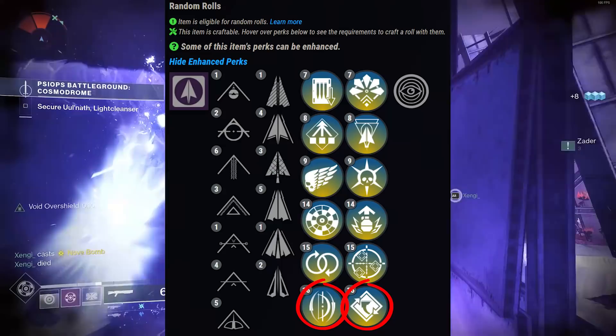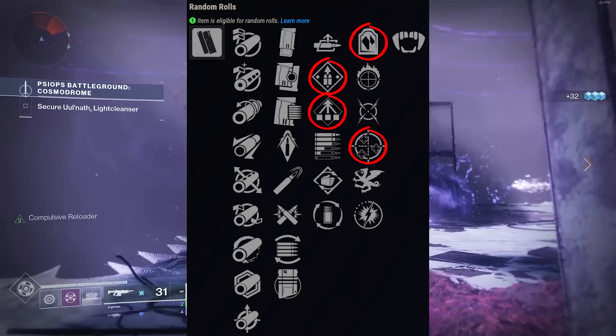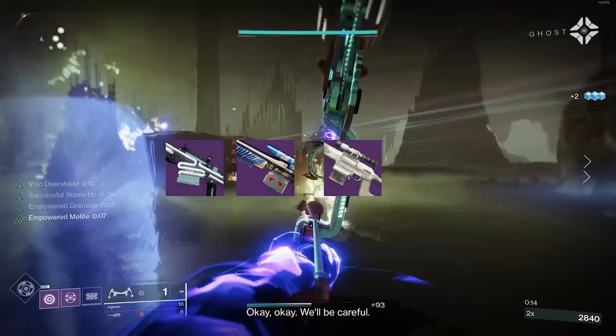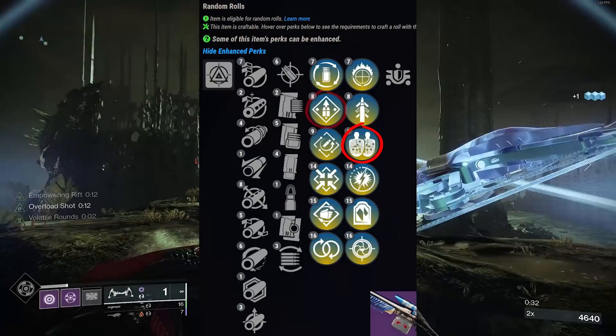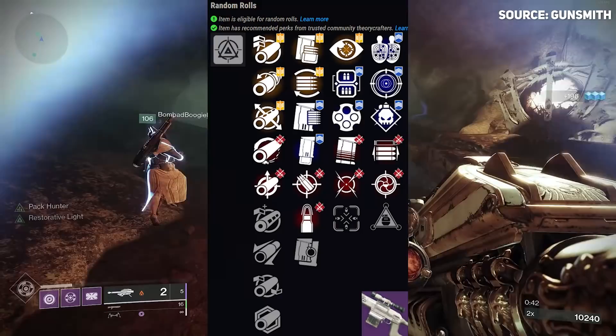The Crate is a stasis vice auto rifle that can roll with Headstone, Overflow, One for All, Stats for All, Subsistence, and Vorpal - check your vaults on this one. For snipers, Succession is the benchmark with Vorpal and Reconstruction. Thoughtless is the new seasonal sniper you can craft with Enhanced Firing Line, Enhanced Overflow, or Enhanced Rapid Hit. Shepherd's Watch can roll with Firing Line and Eye of Sol with Vorpal are both solid options.